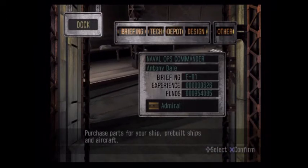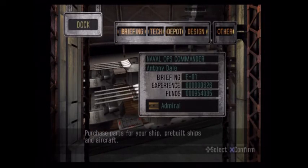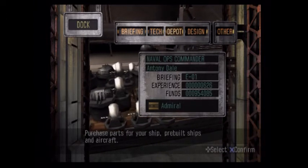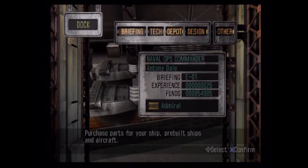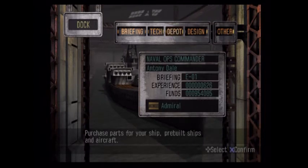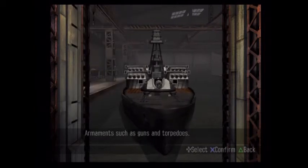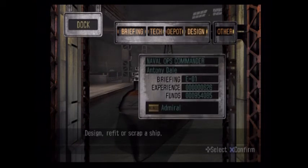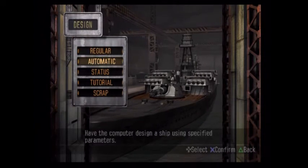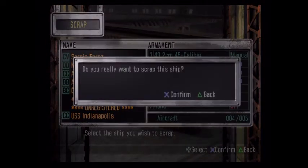Let me check something on my laptop — I don't think I've had to make a cut yet. So, we have a new battleship hull, a new battle carrier hull, and a new aircraft carrier hull. We need to scrap all three of those and then buy the new ones.